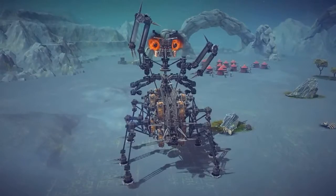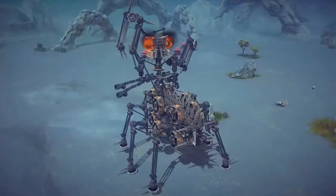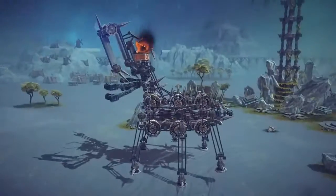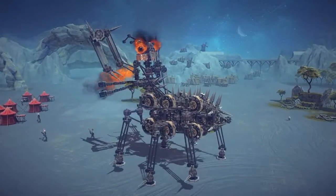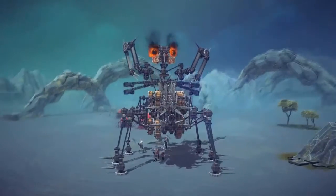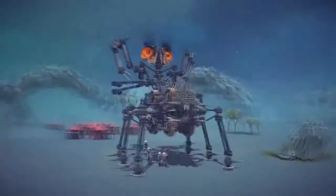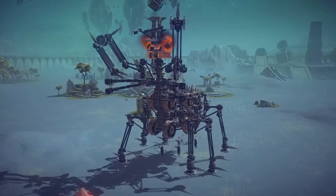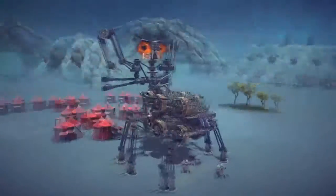Let's make our way over to this knight village and rain some terror on them, because this guy is definitely terrifying. The knights are starting to run our way. This guy walks kind of slow, but it does work quite nicely. We turned on the flamethrower but we're not going low enough to hit the knights — they're all just standing underneath, kind of terrified. This guy is insanely slow, so I guess the knights are going to get away scot-free this time. At least they didn't attack me.